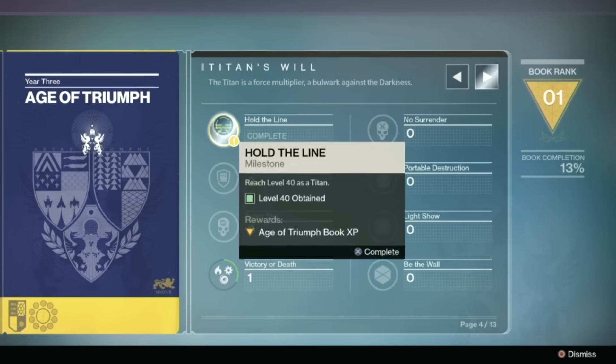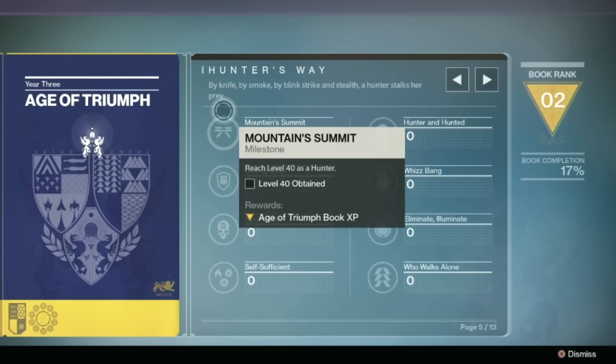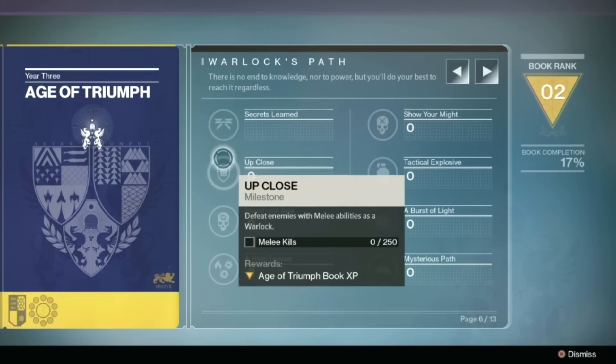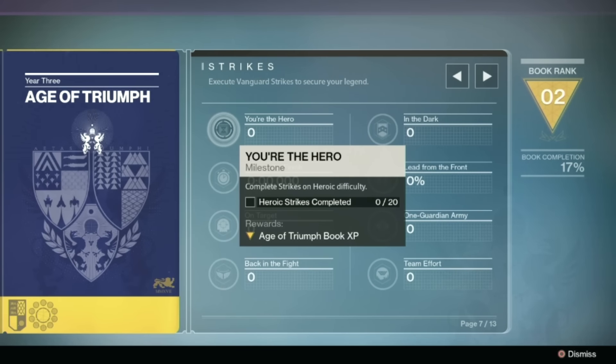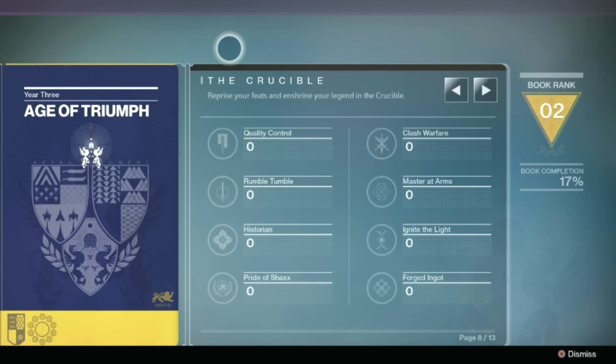Next is Titan's Will, tracking the progress of your Titan. Next is Hunter's Way, which will track the progress of your Hunter. Next we have Warlock's Path, which will track the progress of your Warlock. The next page is Strikes, which will track your performance through Destiny's Heroic and Nightfall Strikes. Then we have the Crucible, which will track your progress through the Crucible activities.